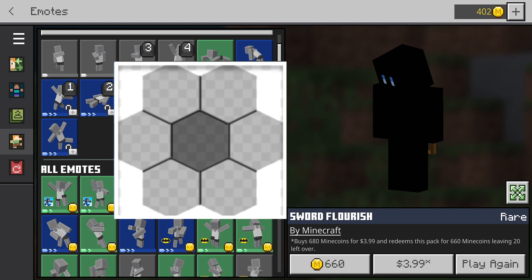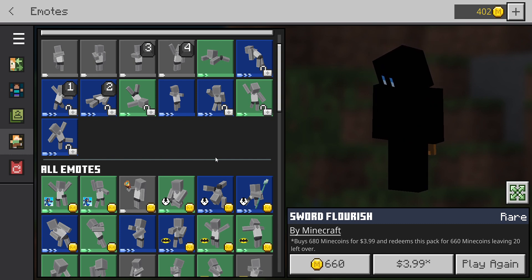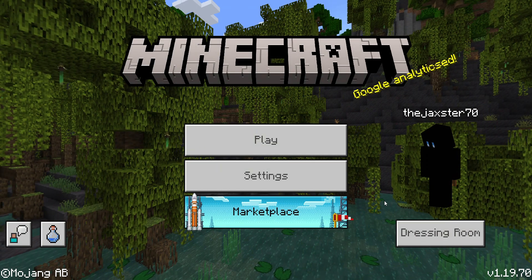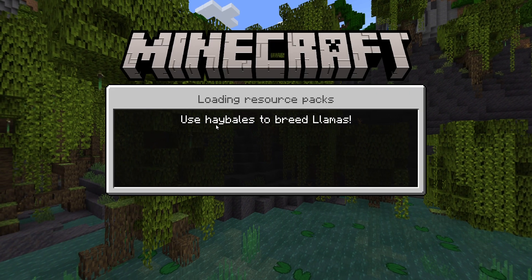Now I'll show you this pop-up — here's what the old emote window looked like. When you push B or push left on the directional pad on a controller — not sure how that's done on mobile, so if you play mobile watch for that — you'll see it was more of a hexagonal shape.